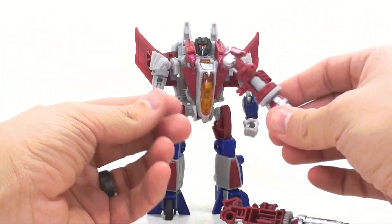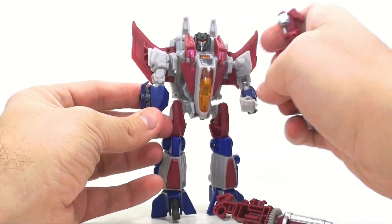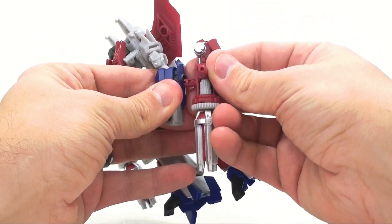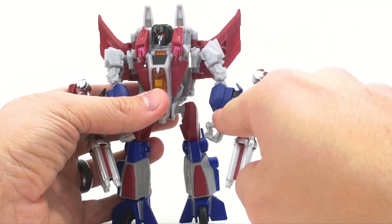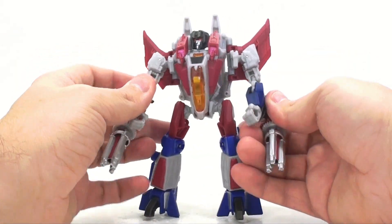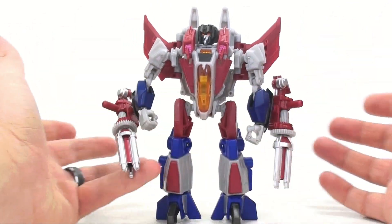His weapons have a couple different configuration options. Obviously you can have him hold his gun in his hand, though Starscream doesn't really hold his guns — that's just the way it goes. You can also plug them on the sides of his forearms to sort of replicate the Null Rays he's famous for. One thing I absolutely love is that on the forearms, it really looks like the whole section is coming out as if his arms are transforming to bring these guns out, which is really very cool. It does look a bit weird because most of the time Starscream's weapons are up on his upper arm, not down on his forearm.